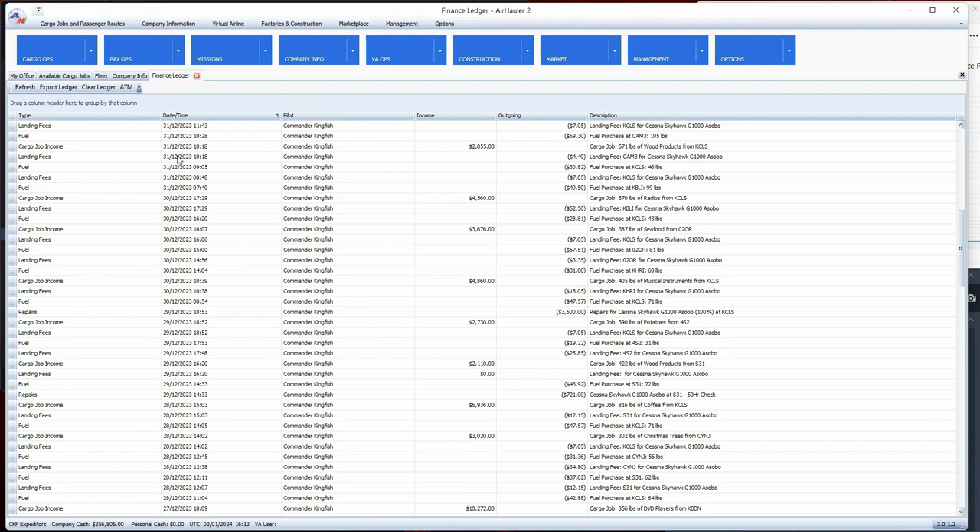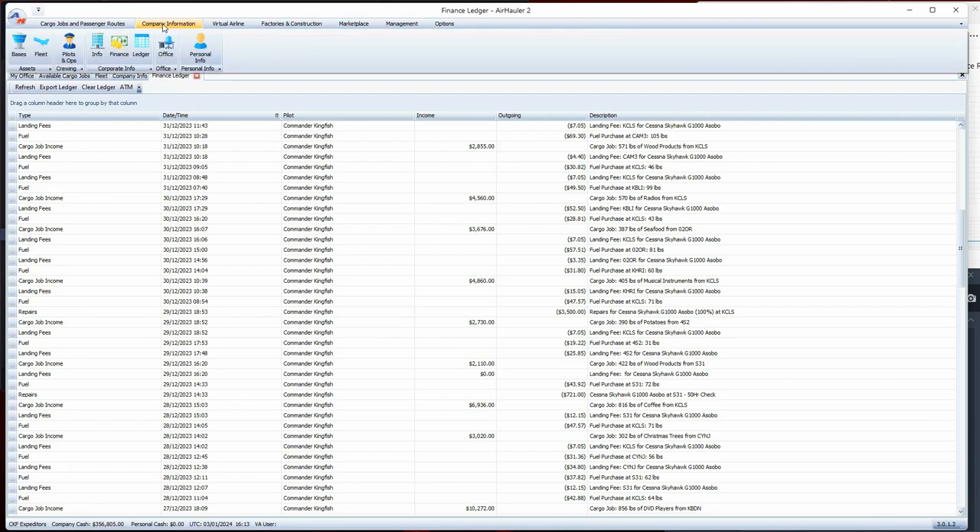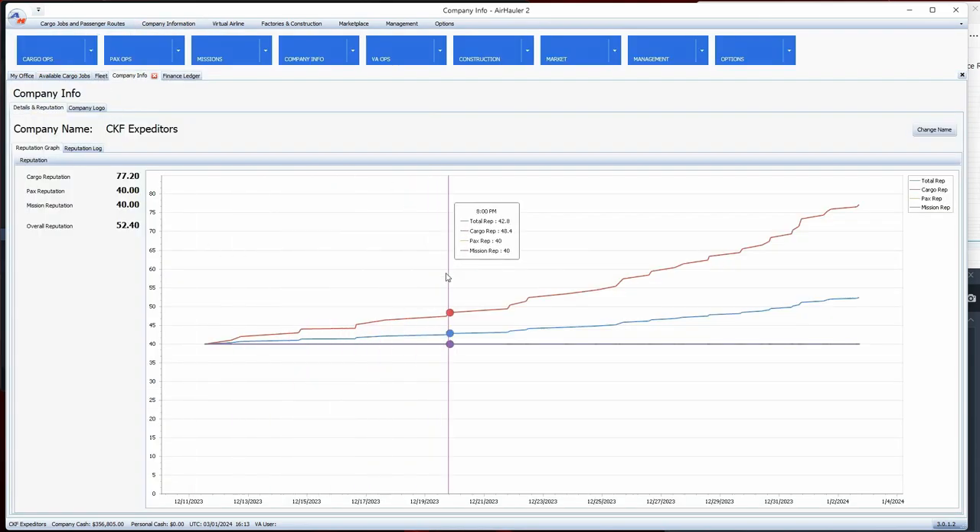Another thing I wanted to mention is reputation - that's important as you want to get more flights. I've been focused on cargo and I keep increasing my reputation. I'm up to 77.2 on cargo, which affects your overall reputation. Cargo will slowly bring your overall reputation up. If you're doing both missions and passenger runs, that will also add to your overall reputation.